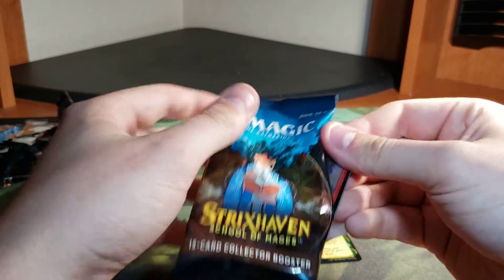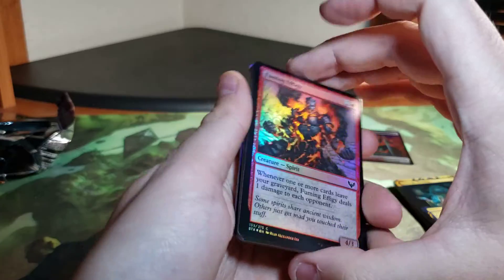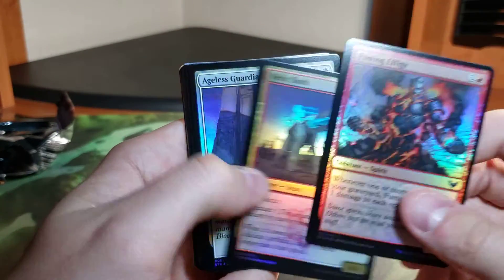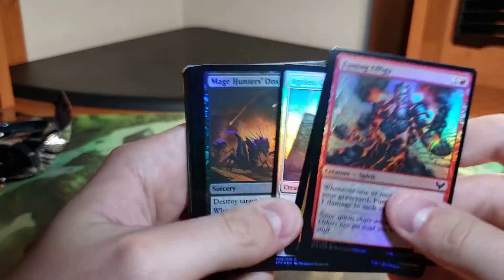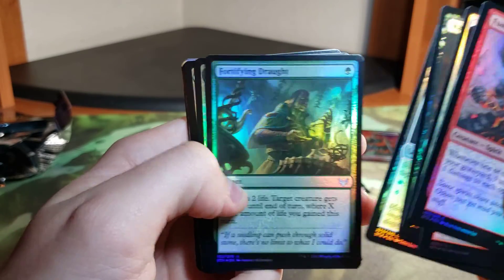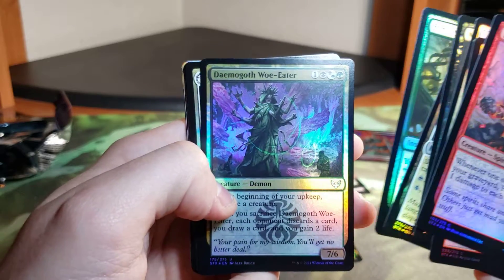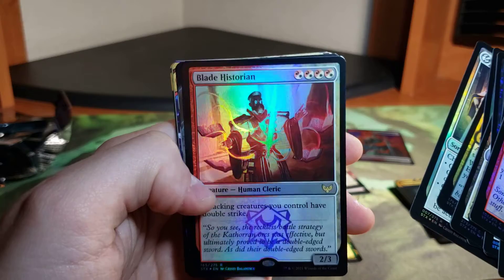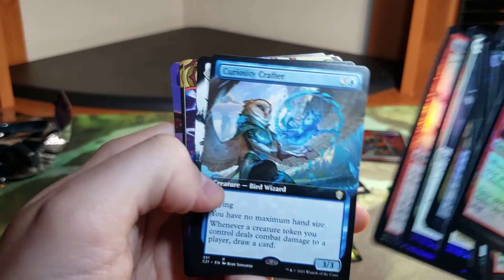These packs are super hard to open compared to other packs. Fuming Effigy, Relic Sloth, Ageless Guardian, Mage Hunter's Onslaught, Silver Quill Campus, Fortifying Drought, Demigoth Woe Eater, Academic Probation, Gorgeous Blade Historian.